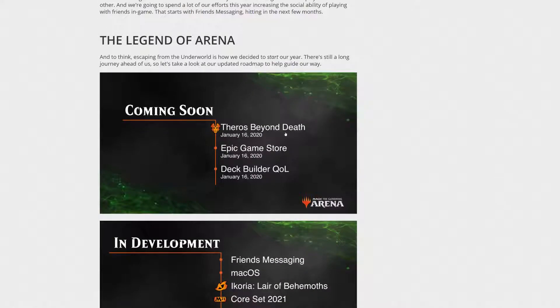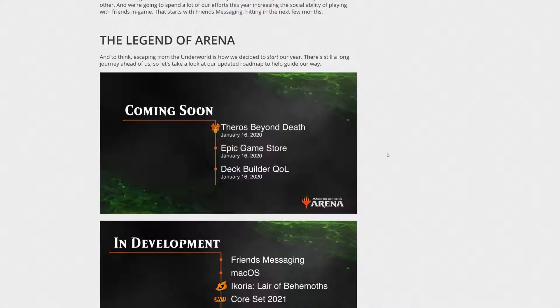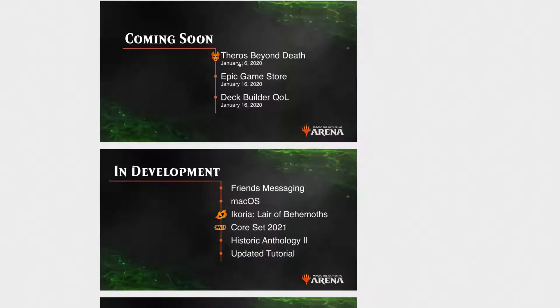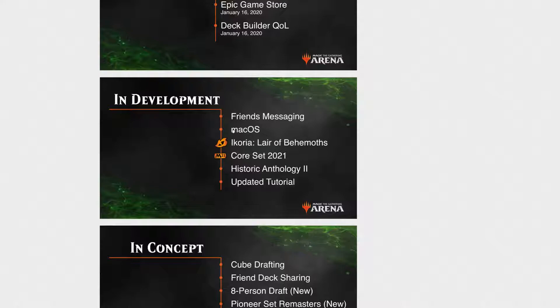Coming Soon: Theros Beyond Death releasing, the Epic Game Store launch, and deck builder quality-of-life sorting updates. In Development, in what appears to be this order: Friend Messaging at the top of the list, then macOS, then Ikoria, then Core Set 2021, then Historic Anthology 2, and then an Updated Tutorial.